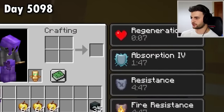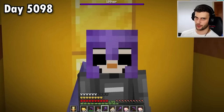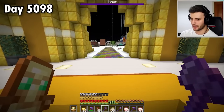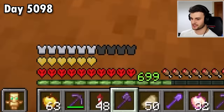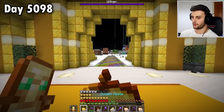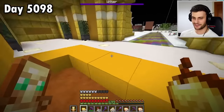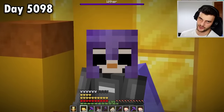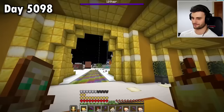It's got just two seconds left, but now watch my hearts at the bottom. It runs out — and I don't lose all my absorption. I still have six hearts. Now, what happens if I eat another notch apple followed by a golden apple? Oh my goodness, look how many I've got now. And I just wait another two minutes for that to run out. I now have 12 hearts. It's OP, as you can see.